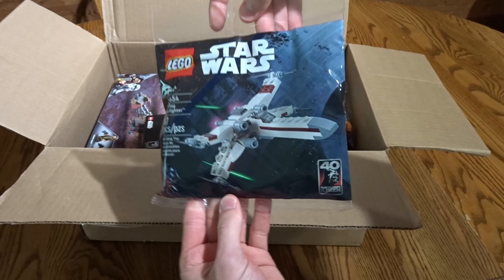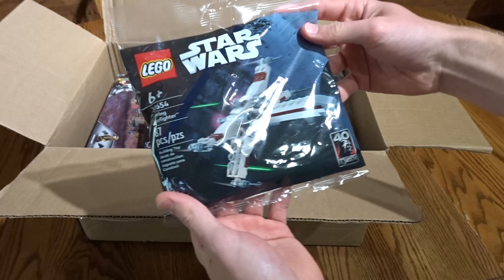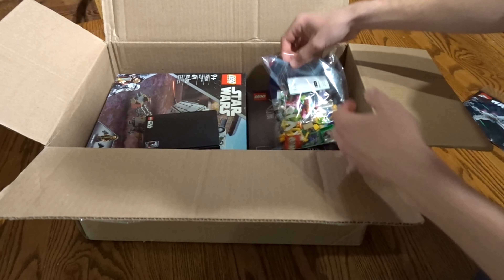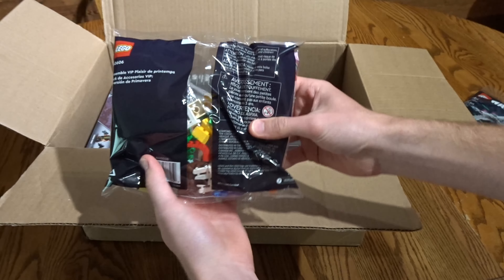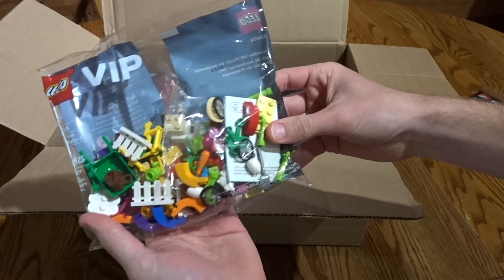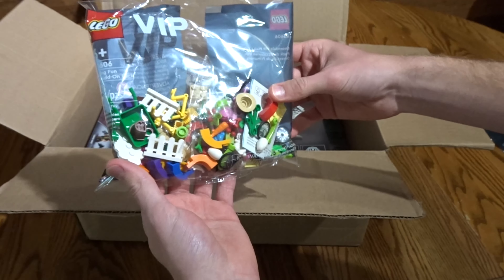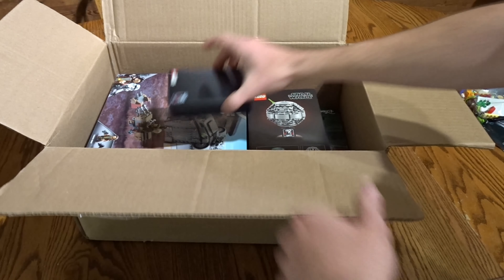Here's the X-Wing poly bag that came with it — 37 pieces, a nice little add-on. And then the Spring VIP pack that happened to be running at the same time, which whatever, I don't really care about this, but it just happened to come with it.